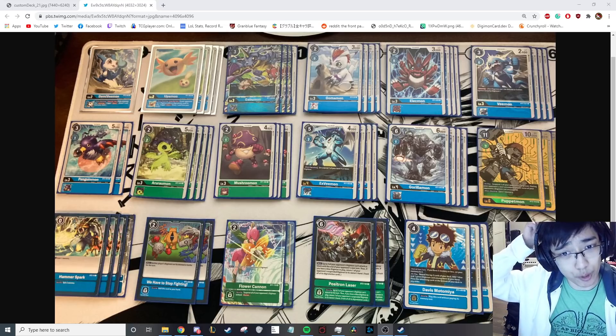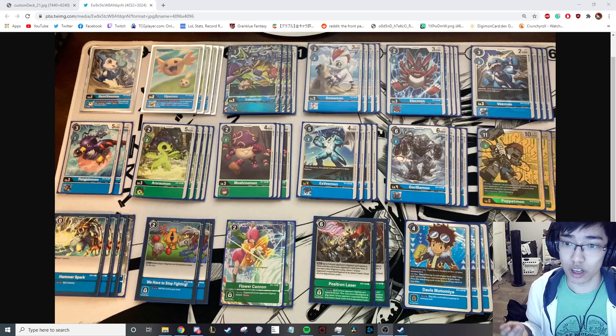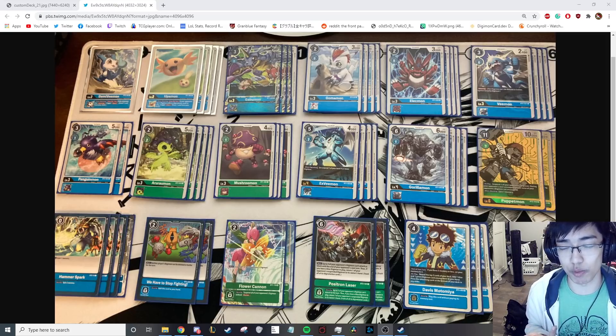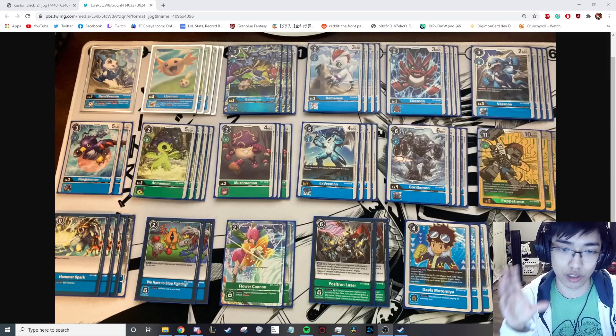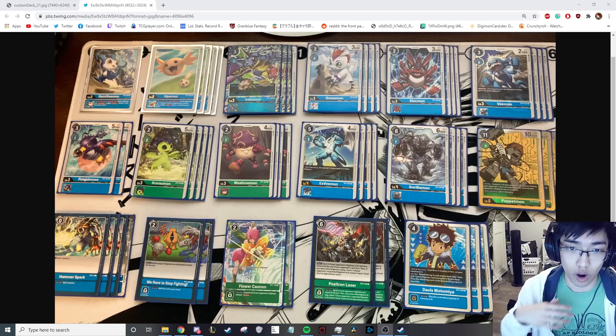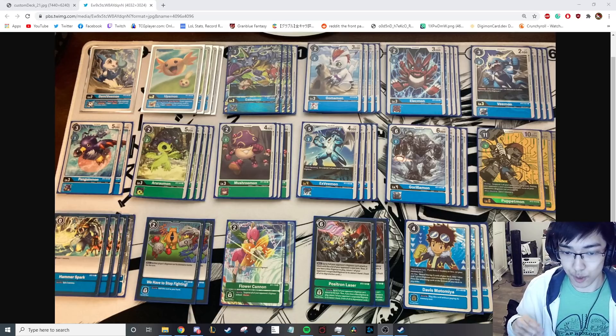I totally expect people to start picking up Rookie Rush in the future, especially after this tournament and how many Rookie Rush players there were overall. I also expect a lot of anti-Rookie Rush techs. I was considering running Shacomon instead of one of the Gorillas, but I don't actually own Shacomon. If I had brought Shacomon for the mirror matchup I think it would have come up a lot — I faced three Rookie Rush players, plus Imperial Dramon which is essentially Rookie Rush with extra steps. I held this list back because I was trying to hide my sauce, but now that the tournament's over and we've won, I'm finally exposing it to the world.